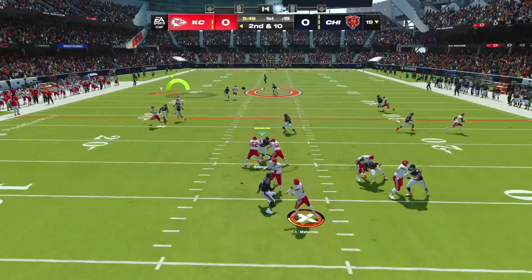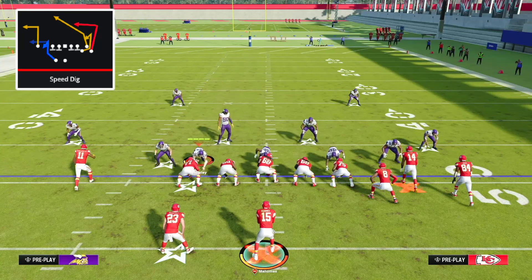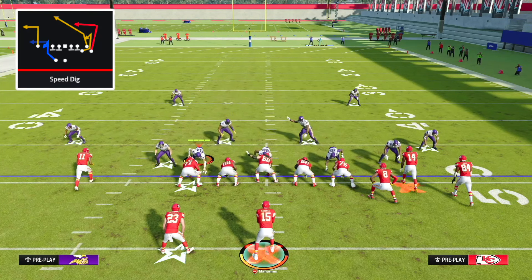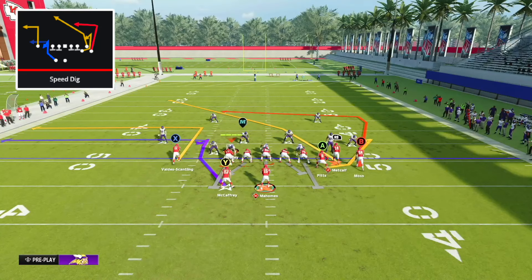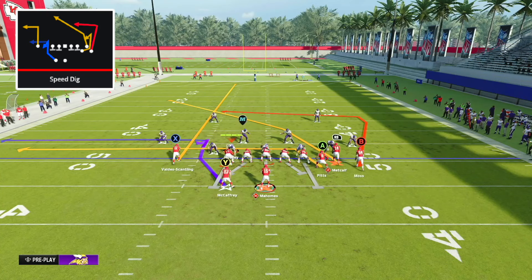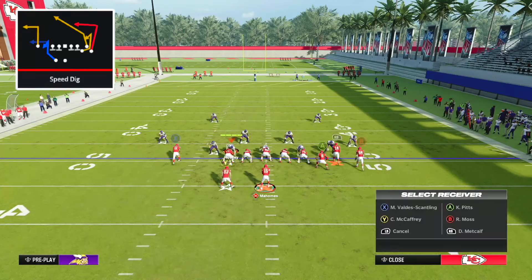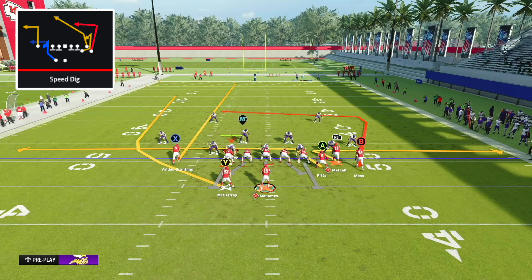Now we're going to take a look at a play to absolutely torch man coverage. This is the play Speed Dig from the formation Gun Bunch X Nasty. The setup is: streak X, drag route the tight end, and zig route the RB receiver. If you think they're blitzing, block your running back or keep them on check-and-release. But if it's cover two man or cover one without a blitz, put them on a wheel route. Wheel routes are just insanely good at beating man coverage this year.